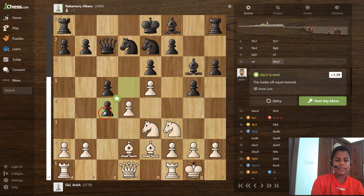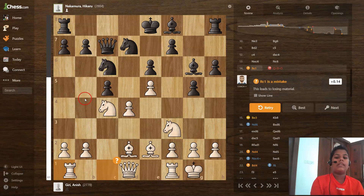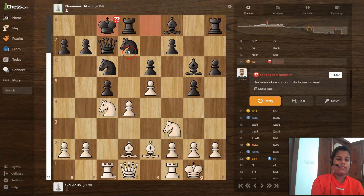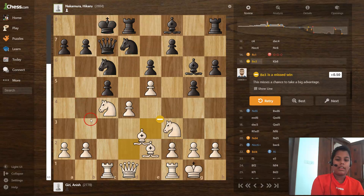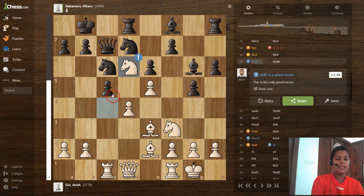Then dxc4, knight takes c4, and knight to c6 — surrounding this pawn, and the other piece is also around the pawn. Then rook to c1 is a mistake, and castling is a very big blunder by Hikaru Nakamura. Bishop to e3 is a missed win, king to b8 is an excellent move, and knight to d6 is a great move.